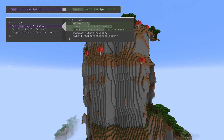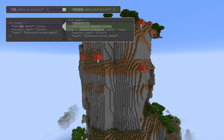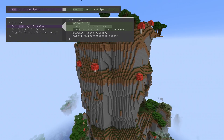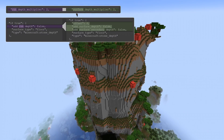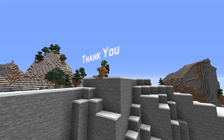Finally, there are some changes to surface rules in this version. The Run Depth Multiplier field has been renamed to Surface Depth Multiplier, and the Stone Depth Condition has been expanded. The Add Run Depth field is now called Add Surface Depth, and it now has an Add Surface Secondary Depth boolean field and an Offset integer field. And that's that for custom worlds in this pre-release.